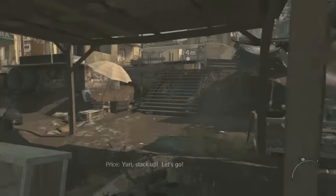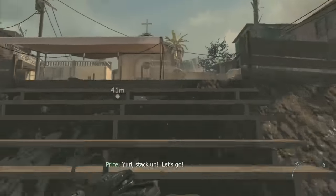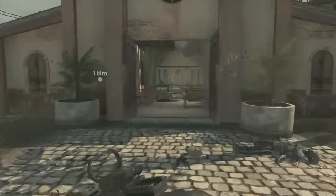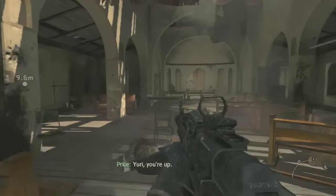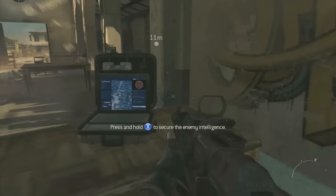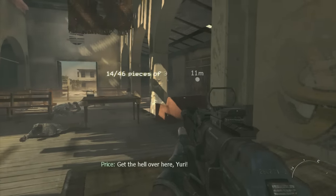Third Intel: a lot closer to the end of the level. You're going to fight your way through this little market, and then run up into this church. At the very front of the church, where the pastor would be standing, is the third Intel for the level.